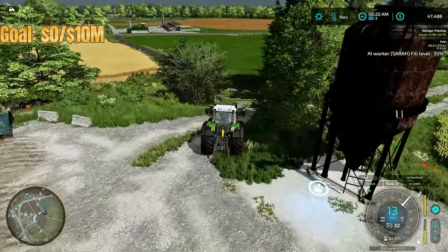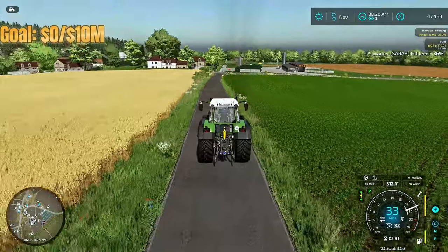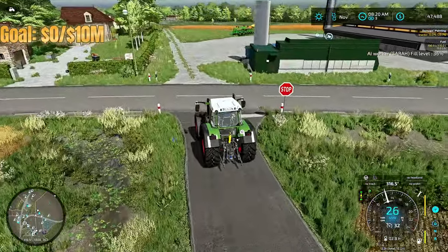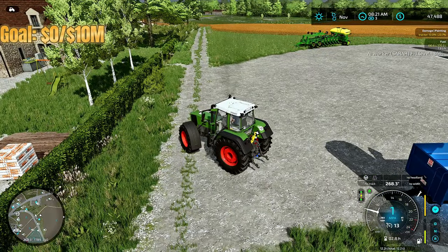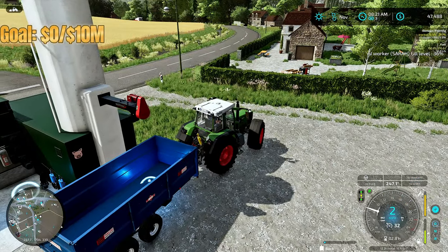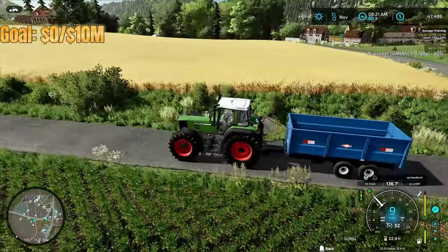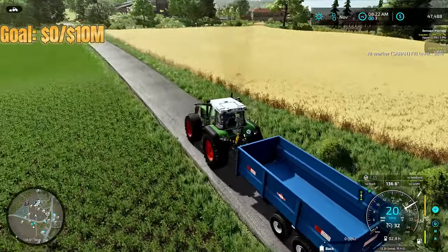For the carting we're going to use my favorite tractor on this series — this old Fendt. Man, this thing just sounds like a big boy, it's gnarly. That's how a tractor should sound. We're going to use this trailer here; we have our bigger trailer but it's parked a little ways away, so this one should be fine since we're not carting the wheat too far. Let's head over and see how the harvester is doing.